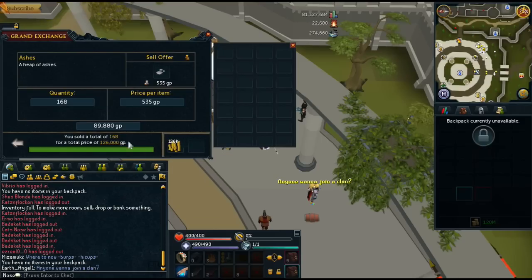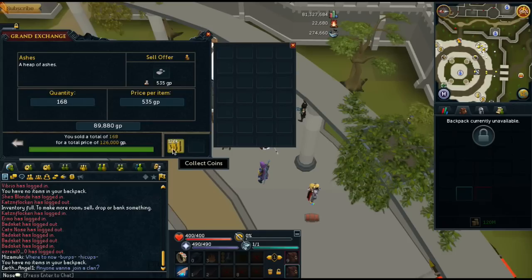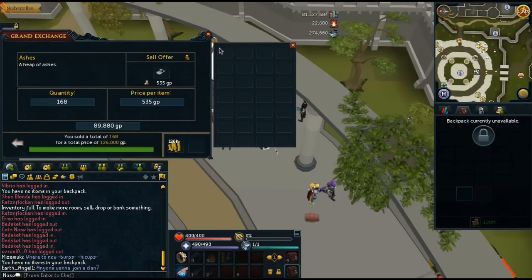They sold for 126,000. That's crazy guys. That's 126,000 divided by 168 — that's 750 each for the ashes. That's insane. So we made 126,000 in 10 minutes. We have to subtract the willow price, so if we do 168 times 20 each for willows, we lost 3.3k on that, so it's 122.4k. So we made that much money in 10 minutes, so times that by 6 — doing this method you'll be getting 734k an hour.